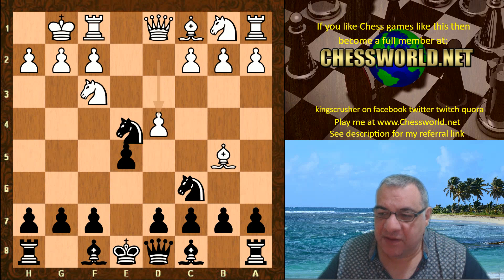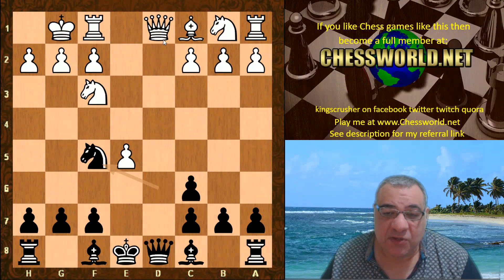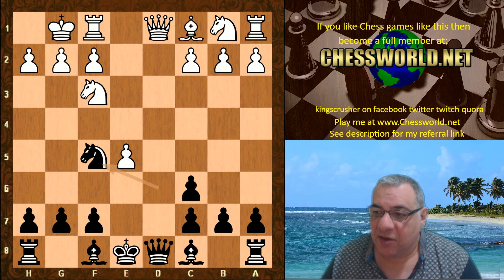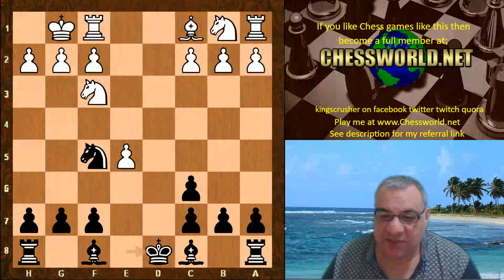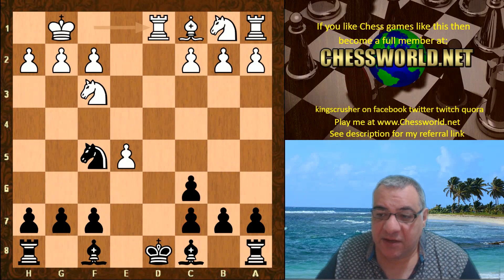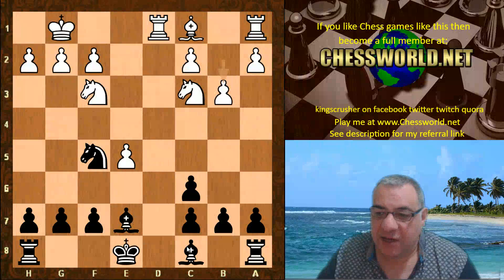Knight takes e4, so we have the dreaded Berlin endgame scenario, which is one of the reasons why modern grandmasters often avoid e4 — it doesn't really give white that much in this endgame. Black has the bishop pair and has inflicted some structural damage, but it's thought to be really quite even overall. Black having that bishop pair is especially a concern for white being able to achieve an advantage.